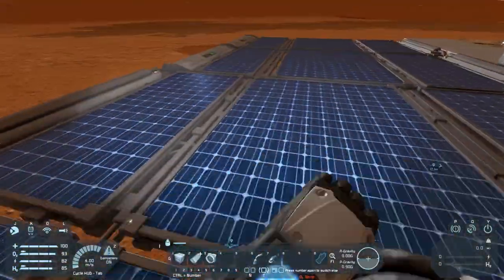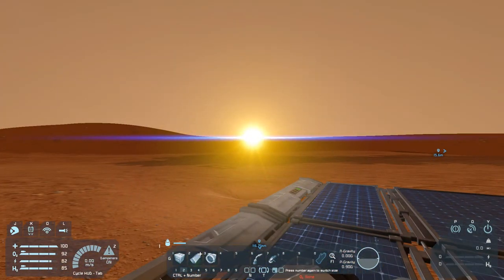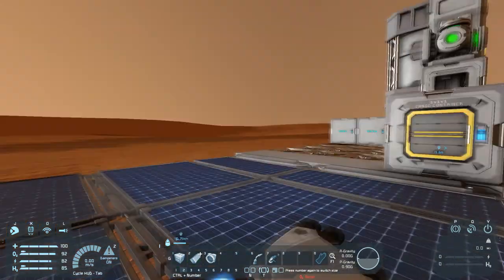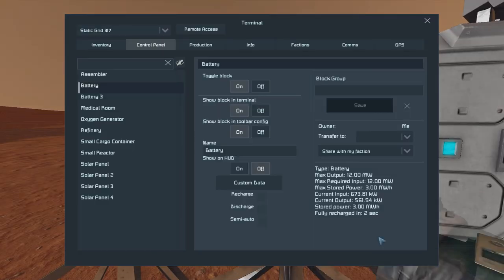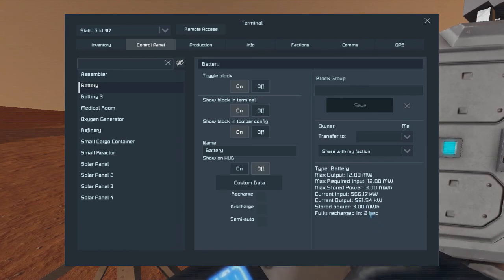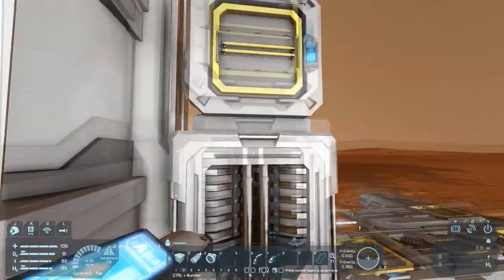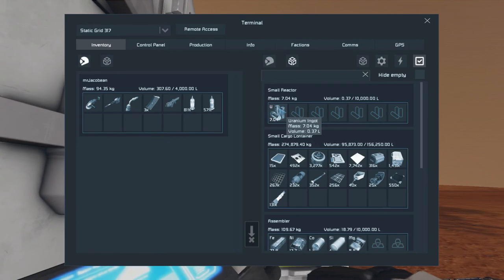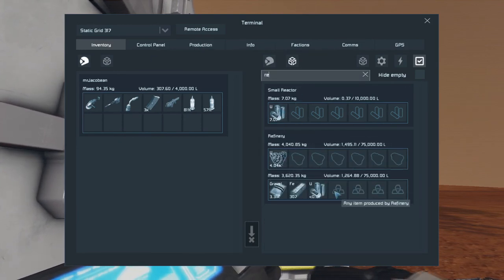We've got four solar panels that aren't aligned properly — it's driving me insane. It doesn't really matter since the sun is going down for about an hour. We've got two batteries that both hold up to three megawatt hours — pretty reasonable. We've got a reactor up there with about 7.04, and our refinery is processing more uranium for that. So yeah, we're doing good things.